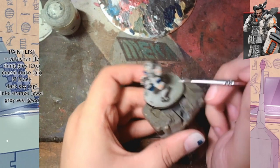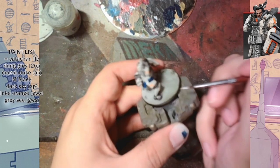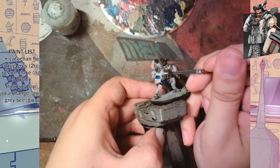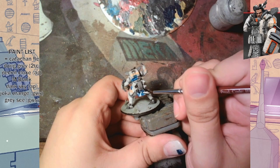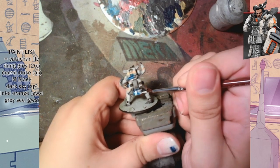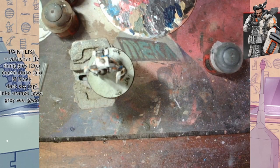Here we are coming in with the Citadel white base paint — I think it's Corax White or something — just touching up spots. Then coming in with that same sort of white, but the brush was too wet so it didn't properly do the lines thinly. I was just trying to do like patterns on the end there to kind of break it up. I do touch it up later on and make it look a little better.